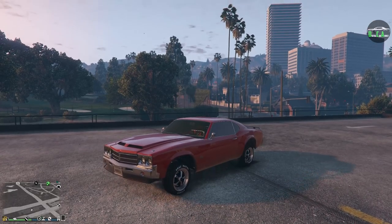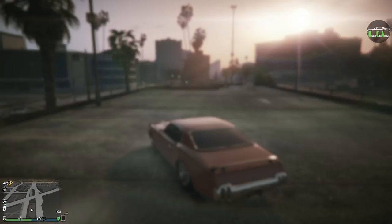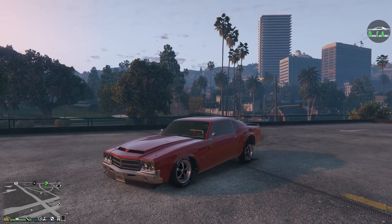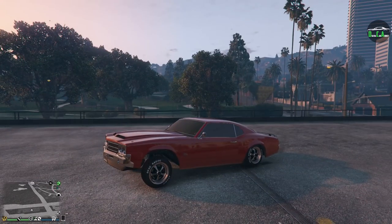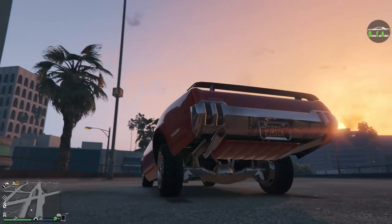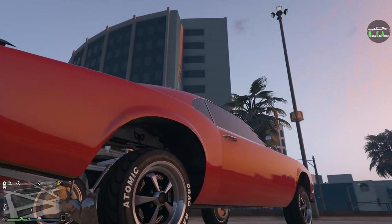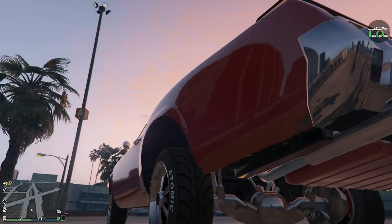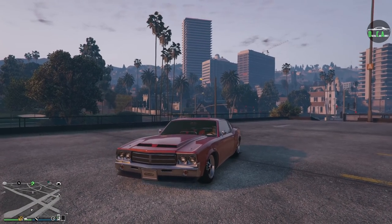Of course this being a Benny's lowrider, it has hydraulics — you go up, go down, and if you hold it you can do the jump. You can make the front bounce, same thing with the back, and of course you can lean it forward or lean it side to side. Look at all the suspension work down here from the Benny's customs — upgraded control arms, everything looks very premium. Very, very cool.